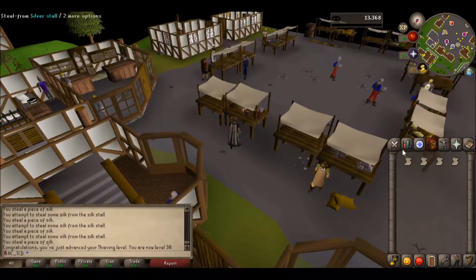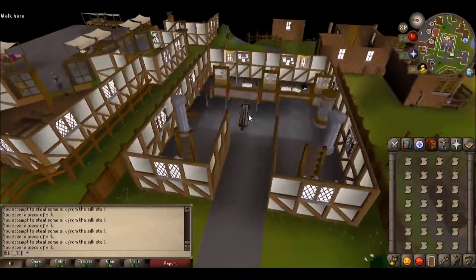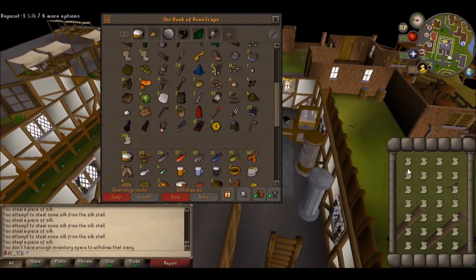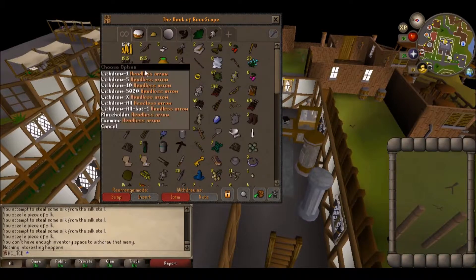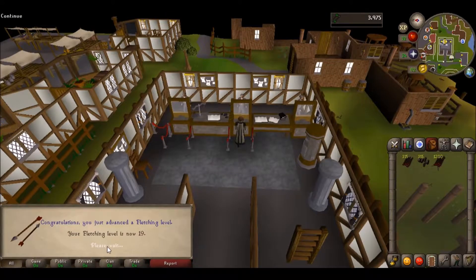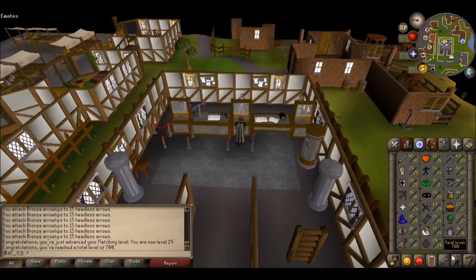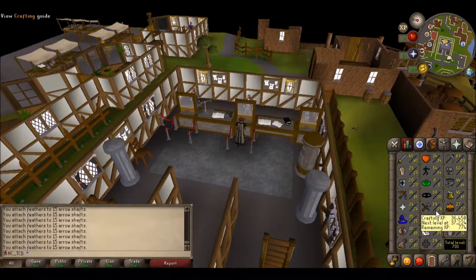I don't really know what silk is for. I'm going to try to use a needle and thread on it and see what happens. Nothing interesting happens. We got 392. Let's see what fletching level I get too — 19 fletching, 20 fletching, 700 total level. I want to get either 42 or 49 crafting, probably 42. We'll try to figure out how to do this fishbowl and see if that'll help get us the pet fish.